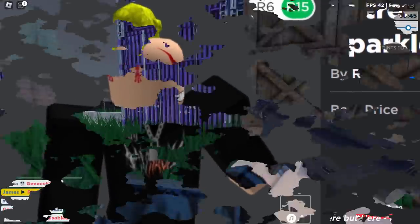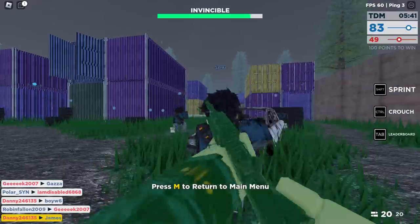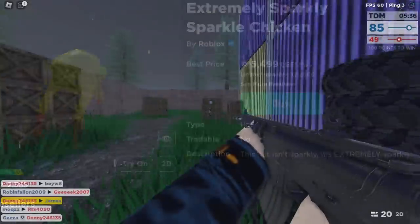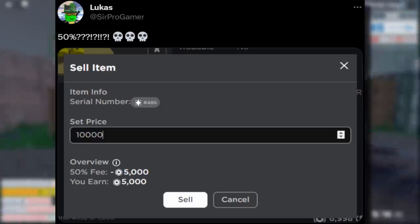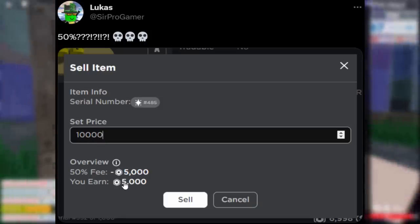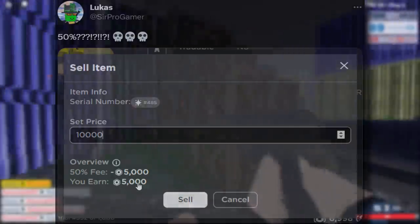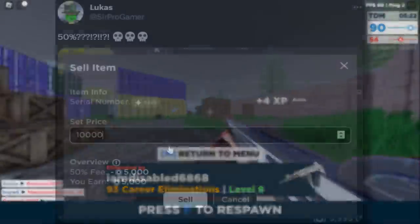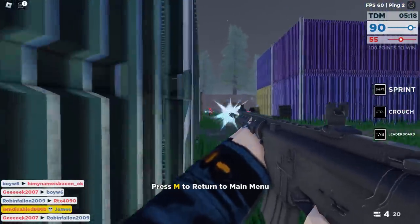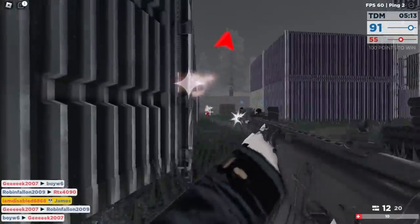These Roblox UGC items have been a disaster. I honestly hope the UGC makers that made their own custom stuff - I hope that works out a lot better because with these, I can't really imagine anyone wanting to buy this. Here's proof over the sell item thing from Lucas: he tried to sell his chicken for 10,000 and only then would he get the original price back - the 5k he originally spent on it. This is very bad. If you saw my original video, you would have heard me warn you about this - I basically expected this sort of thing to happen.